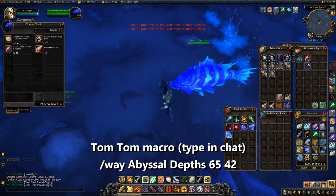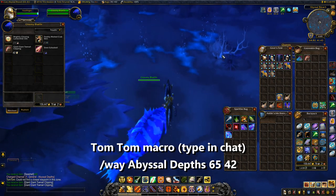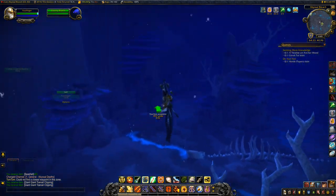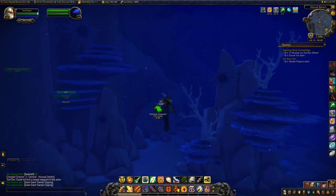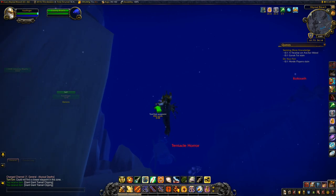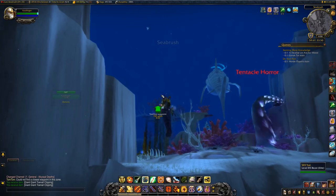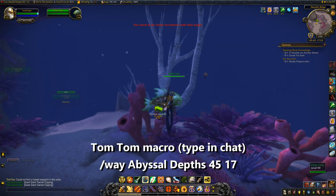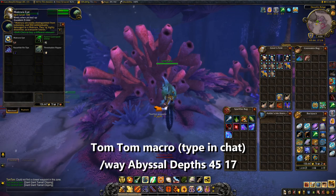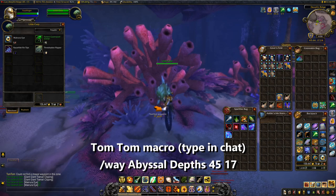At Gloomy Bluefin, use your Seashells to purchase 2 Giant Toenail Clippings. Next, head to coordinates 45,17 in the same Abyssal Depths area, where we're looking for Little Carp. He's also fairly close to the seafloor. From Little Carp, go ahead and purchase 4 Makura Eyes — two at a time.